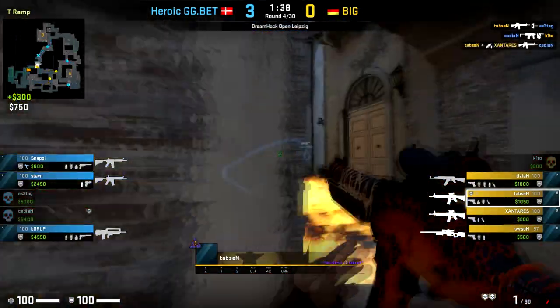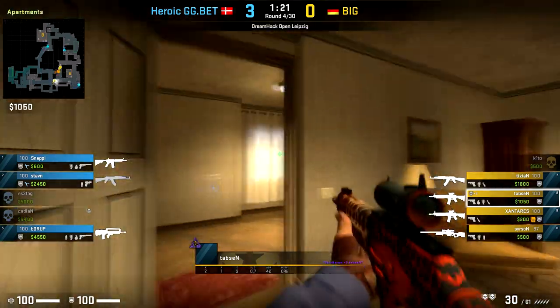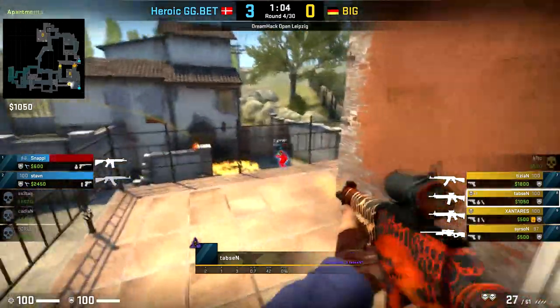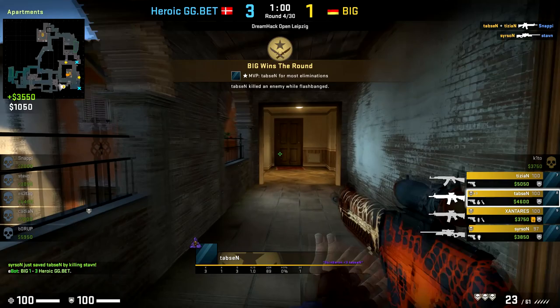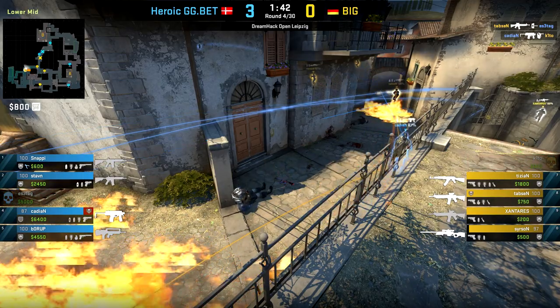In the first round, BIG are able to win the initial exchanges on banana with Tabsen finding a couple of fairly easy kills looking at it from his POV. Speeding up to the end of the round, after winning the trades on banana, BIG use their numbers advantage to isolate the CTs and win the round really comfortably as they double back over at A.